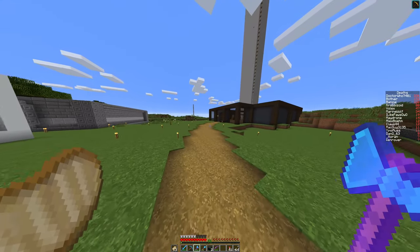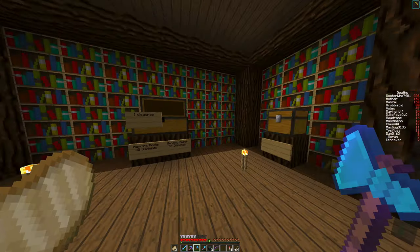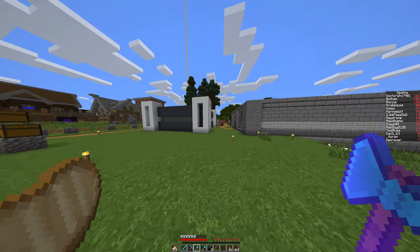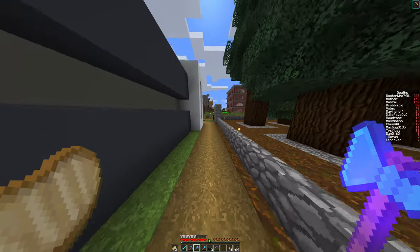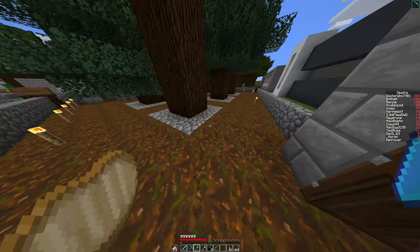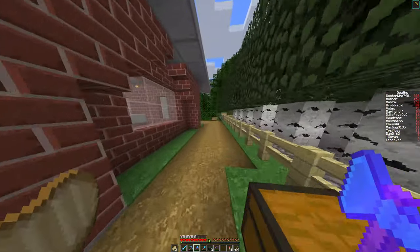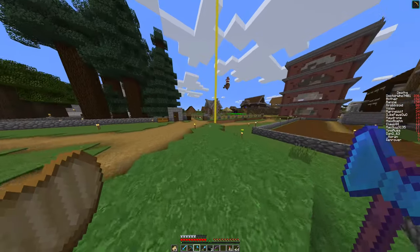And then the best shop on the server - the one that sells elytras and mending books. It is the best shop on the server. Then over here we have the basic farms: a stone generator, a dark oak farm, and probably the most important part of the server - the spruce farm. If you plant a spruce tree outside of this area, you will die. It is punishable by death, because it leaves an absolutely disgusting podzol patch that someone has to clear. So that's a warning. And then over here we have the birch farm, the fish farm, and the oak farm. And then we're back to where we started - that is my tour of the community island.